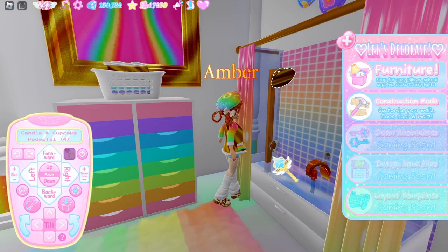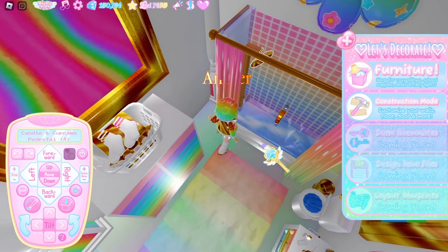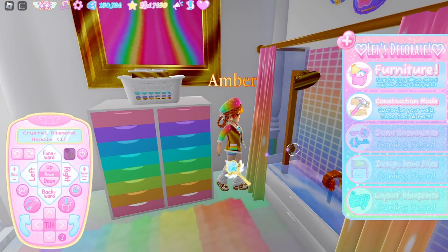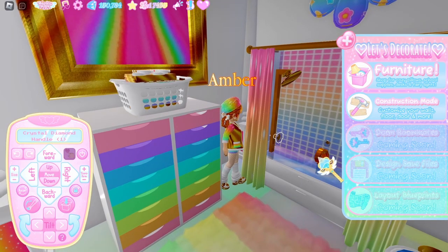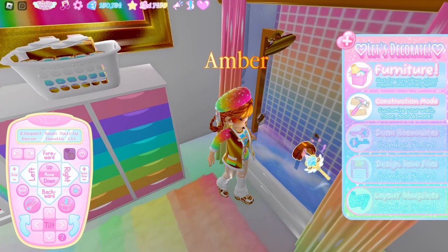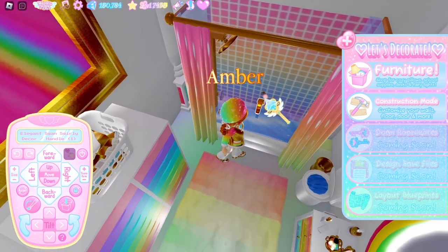Hopefully you guys can look at this and sort of see what I did. This is the crystal diamond handle in toggle one — I sized it up and shoved it into there. There's another crystal diamond handle against the wall for the faucet, if you wanted to fill the bath. And this is an elegant swan handle.